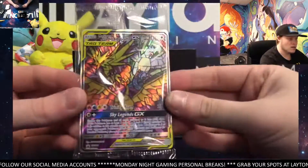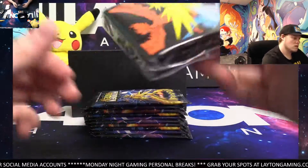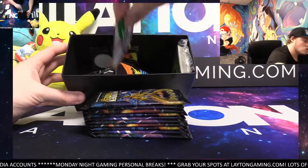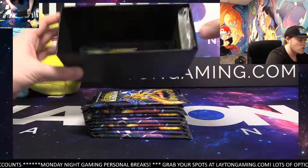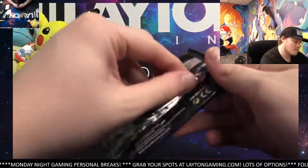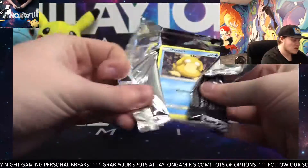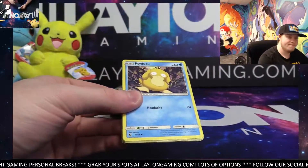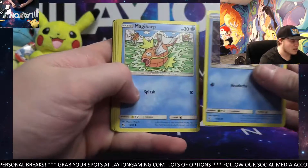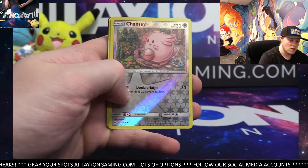There's the promo, there's the sleeves, and the code. Got the Mewtwo of course too. Not bad. There's two baby shinies, I believe. Full art trainer. And then a tag team. So pretty good — still five full arts. I'm going to be putting one in stock later tonight, Steve, so stay tuned, man. You'll have a chance at it then.